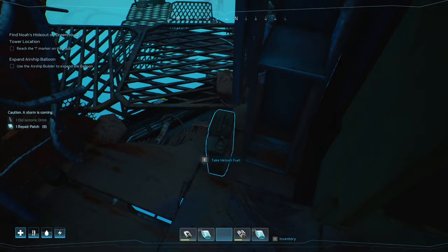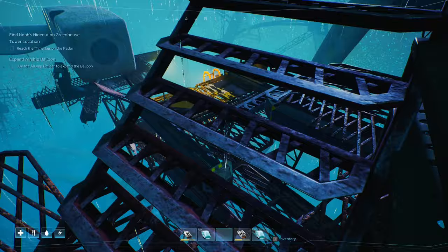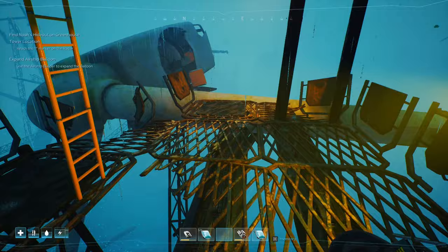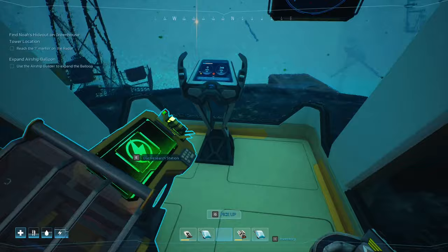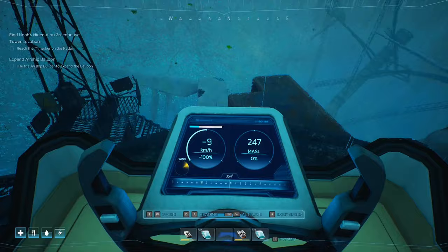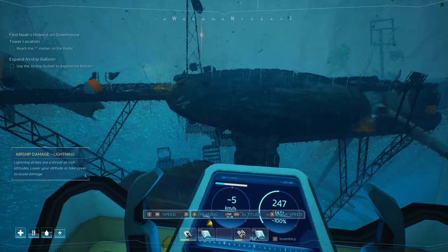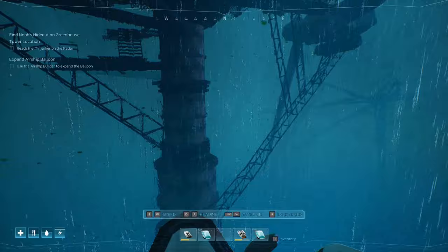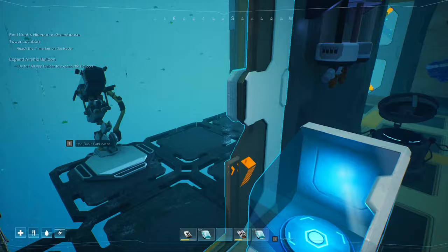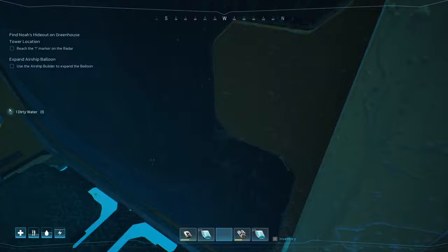Let's go down and see if we can get into this building. If I run and jump across from there — there we go, we're in. Let's grab some more helium fuel, we've got some machine parts, more helium fuel, a repair patch. Oh boy — the storm is coming, that means the airship is going to take damage! We've got to jump. Is that a bottle? Yes! Let's get up and get below the lightning. Lightning strikes the highest targets — lower altitude or seek cover. As long as we lower our altitude we should be fine.